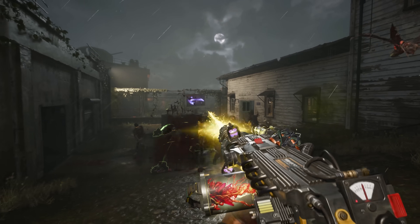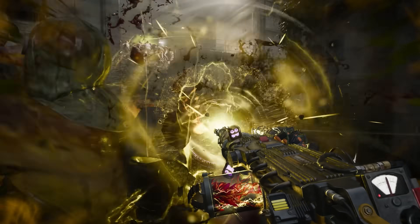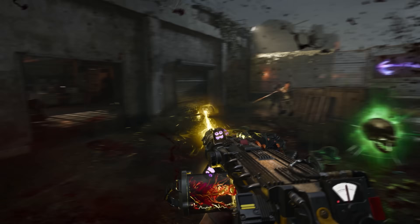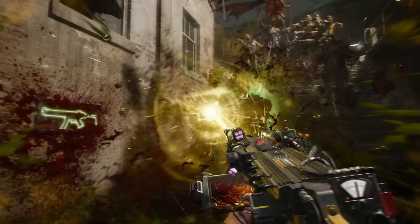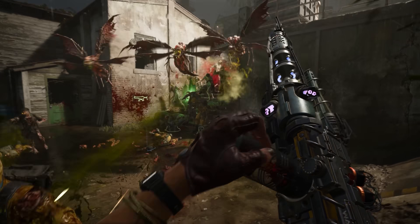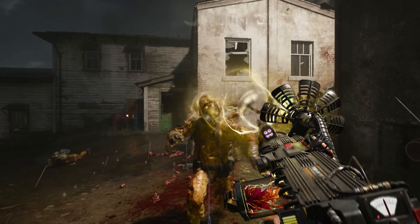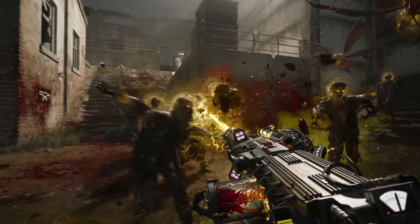With Black Ops 6, Treyarch have openly said we're going to have less of a handheld experience, but all easter egg quest steps will be logical. They made sure to tell us when we visited Treyarch earlier this year — every single easter egg step will be logical, meaning you should be able to work it out if you are good at zombies. There are no hidden rocks like Revelations. But with this tweet and the piece of script found via Alex, it might suggest we're getting even more than this.